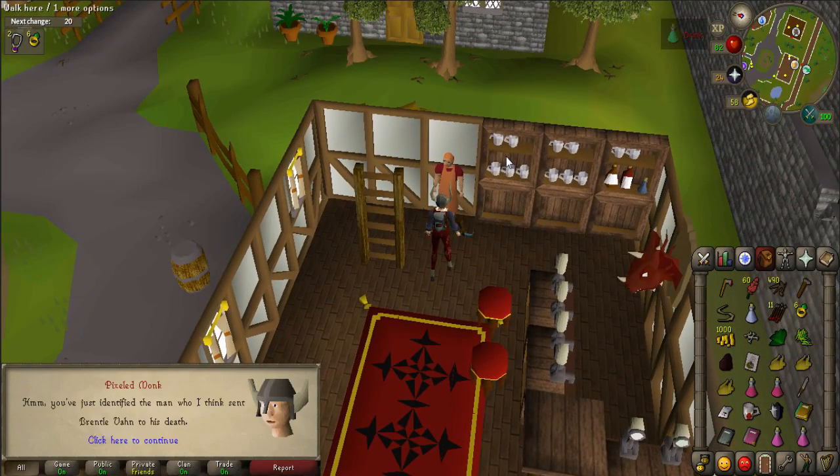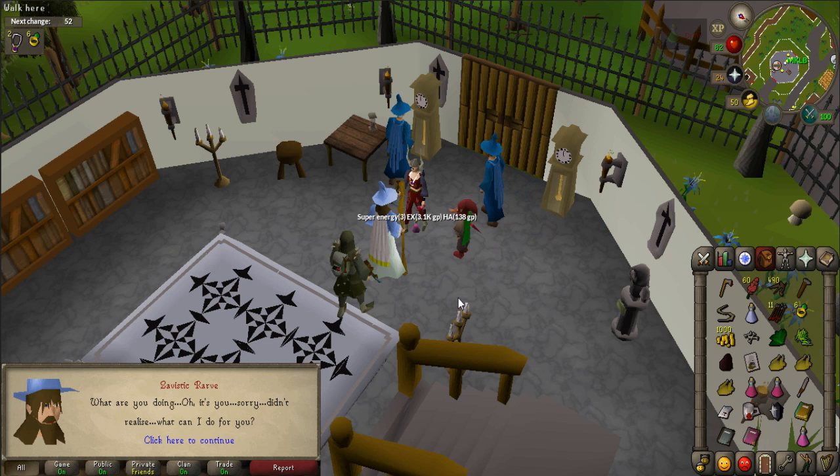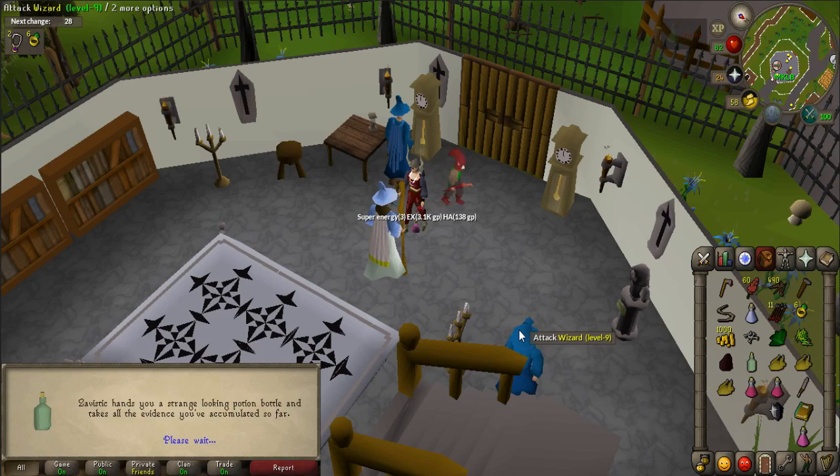Take the portrait and the tankard and use them on the bartender, who will then sign the portrait. Talk to Savistic Rarv again while holding the book, the book of ham, the portrait, and the tankard, and say: 'I have some items that I'd like you to take a look at.' He will give you a strange potion.